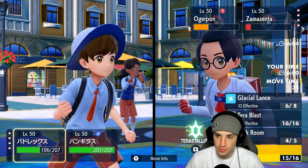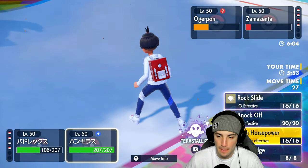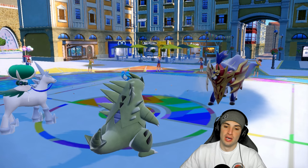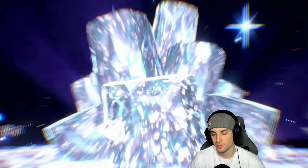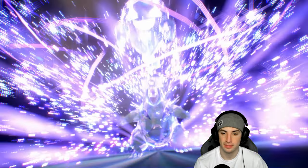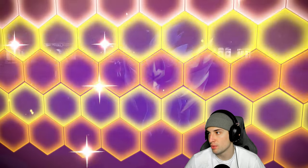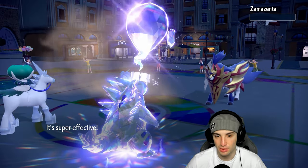One turn left in Trick Room. I'm going to protect Calyrex, Terastallize Tyranitar into Ghost, and choice into High Horsepower to get rid of Ogerpon. We definitely need to pop another Trick Room — I didn't realize we only had one turn left, this could be bad. I think they're going for Wide Guard — correct. Nice little Wide Guard, which is why we attacked Zamazenta. Choice Band High Horsepower finishes Zamazenta off — beautiful, we get rid of it.